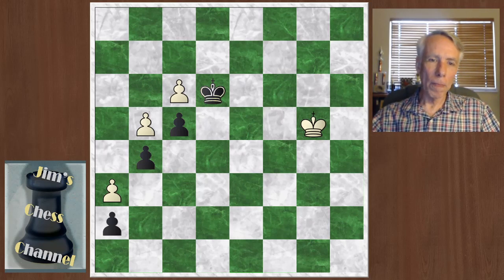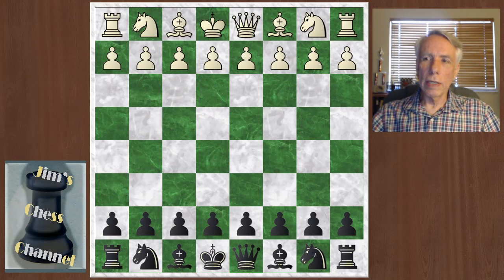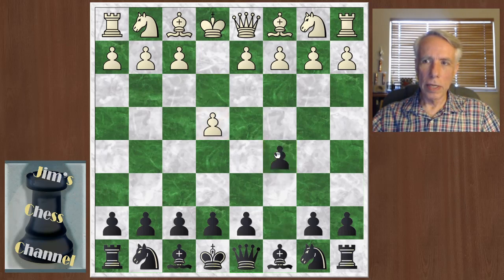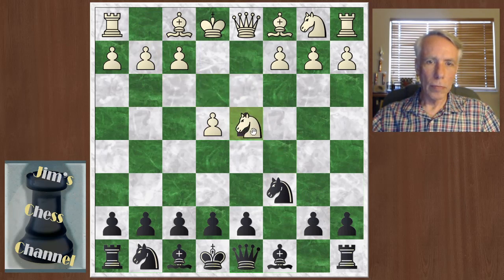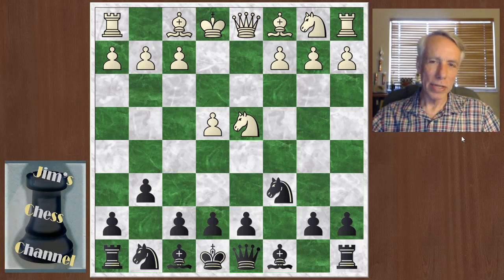That's how you can fight against the Maroczy Bind. I want to show you another example where Black just encourages White to set up a Maroczy. This next game was played between Paul Keres with the White pieces and Tigran Petrosian with the Black pieces in 1959 at the candidates tournament. Keres starts off with e4, c5, knight f3, knight c6, d4. We see the typical exchange, and g6 — the accelerated dragon. This is pretty much asking White to set up a Maroczy Bind. Not only is Black not afraid of the Maroczy Bind, but Black is actually encouraging this.